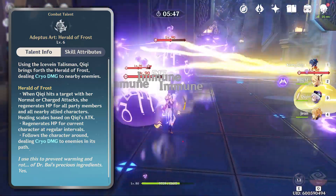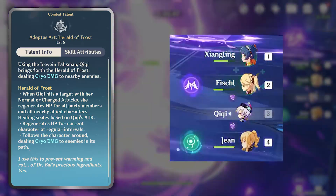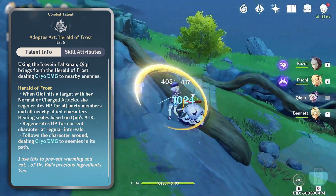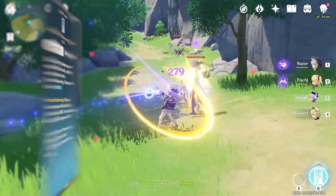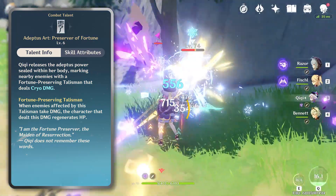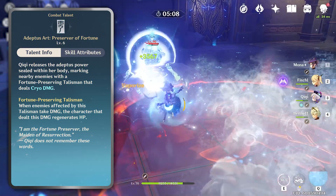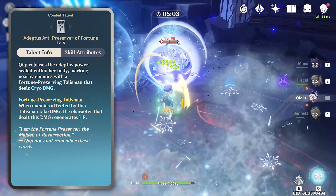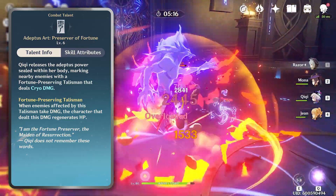When striking an enemy while under the effects of Herald of Frost, Chi Chi will regenerate HP for all characters in your party based on Chi Chi's attack stat. She'll also regenerate small increments of HP for the active character at regular intervals and deal cryo damage over a duration of 15 seconds. Her second Adeptus Art, Preserver of Fortune, is a powerful burst — Chi Chi releases all the Adeptus power in her tiny little body, dealing cryo damage to all enemies in range and placing a fortune-preserving talisman on them. When an enemy with one of these talismans is damaged, the hero that dealt the damage will regenerate a large portion of HP, also based on Chi Chi's attack.